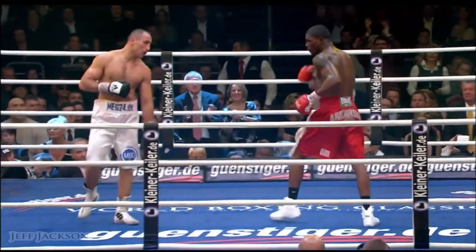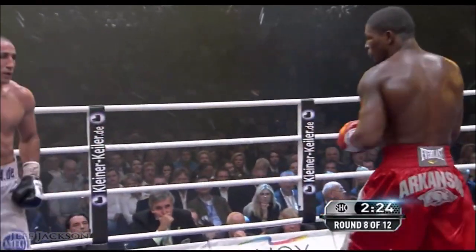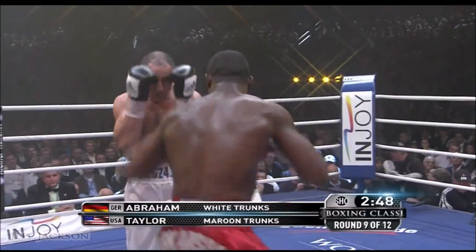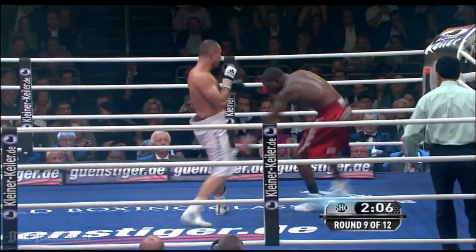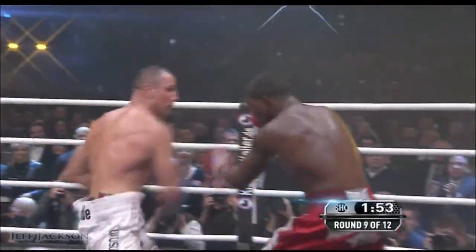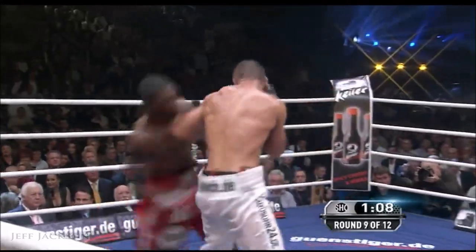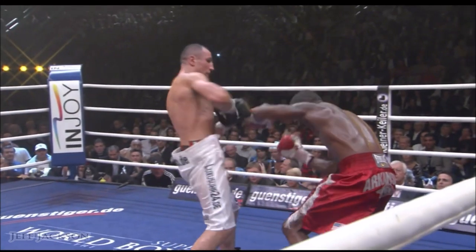Taylor pulled down Abraham's left glove and fired that right hand. We haven't seen that many right hands from Taylor — it is his best punch by far. That one got through. What a right hand — a right hand by Abraham, and Taylor's in trouble. Abraham's trying to close the show here. Taylor has his legs back up. A right uppercut by Taylor on the inside, and here it is — a straight right. We talked earlier about how Abraham was throwing wide rights.